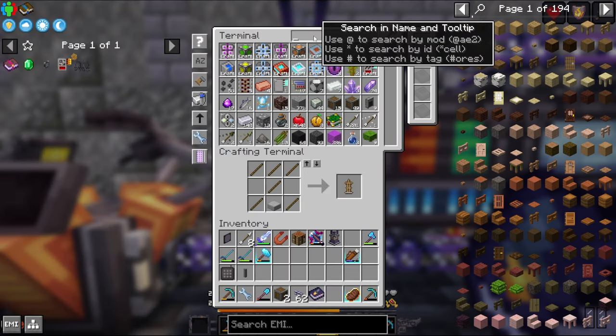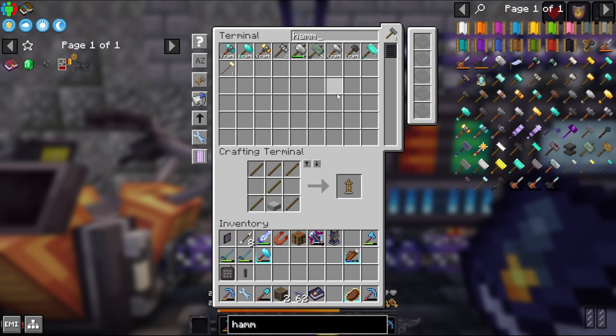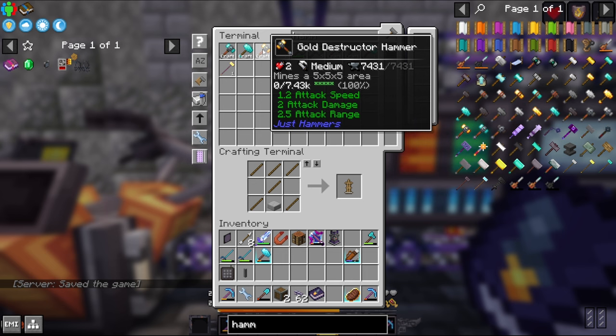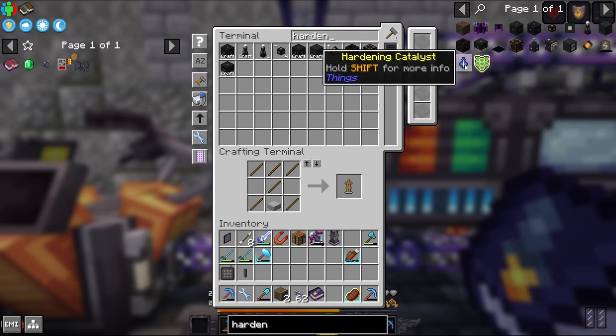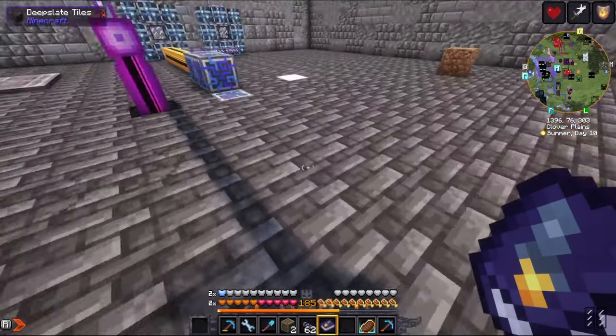We have these hammers — I've got one right here. This reinforced hammer does a five by five by one area. I'm thinking I want to do a five by five by five area looking for these ores on these planets. That's a destructor hammer. It occurred to me that I don't actually need to make diamond because the difference between all these different levels of destructor hammers is really just their durability. To solve that problem, we can make a hardening catalyst. We apply this thing to anything and it'll make it unbreakable.